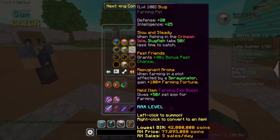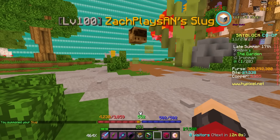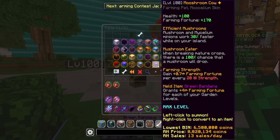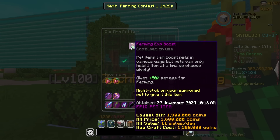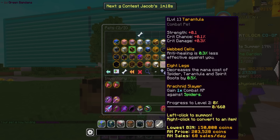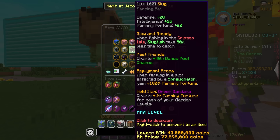Currently I have an epic farming XP boost on the slug pet, which isn't really going to do me any good when farming to spawn pests. The more fortune the better — I'm taking a bit of a decrease using the slug pet over a mooshroom cow or an elephant because it gives less fortune, but it gives way more pest chance, which is why you use it. I actually have a third green bandana, and I currently have one on my mooshroom cow and my elephant. I'm going to slap one on my slug since it's the only other farming pet I'll ever farm with. That should give me an extra 60 farming fortune, which really adds up.